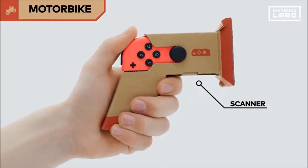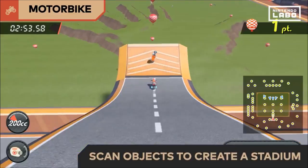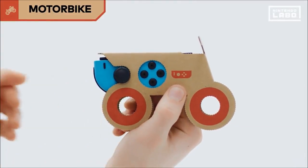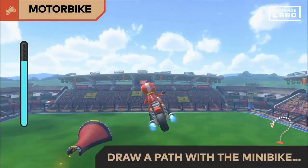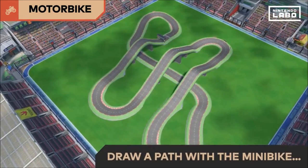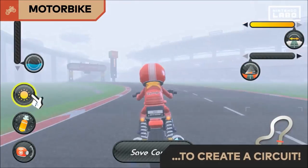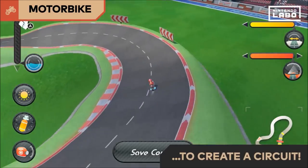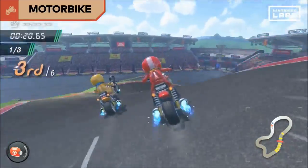You can use the Toy-Con scanner to scan objects and create your own stadium. If you draw a path with this Toy-Con minibike, you can create a circuit with that shape. You can customise your circuit further by changing track width, slopes, time of day, weather, and even place boost items on the course. Get ready to test your skills on your own circuit.